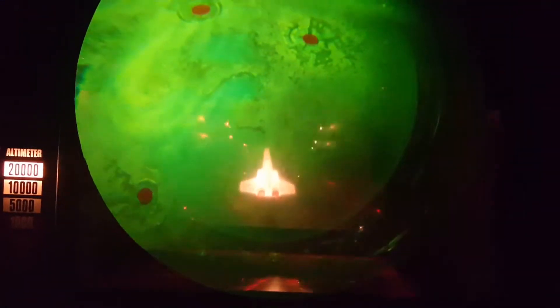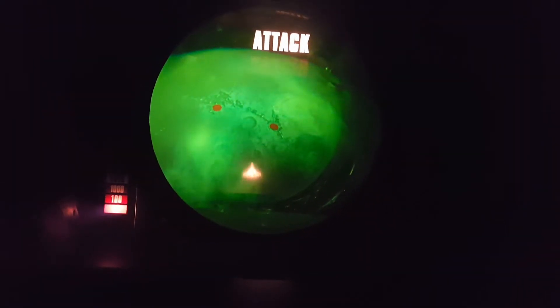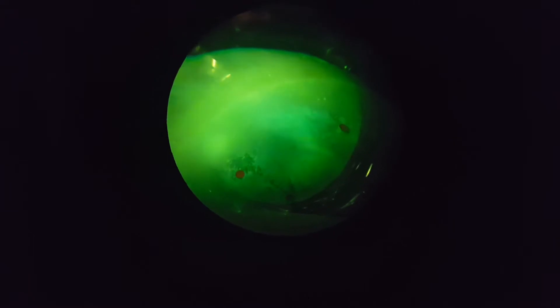One of the interesting features is that as the fighter pilot gets closer to the surface it appears much smaller. We were just attacked a moment ago by the aliens who surrounded us with light beams. You can see the altimeter to the left — when we get into the red zone, that's when we're permitted to attack.